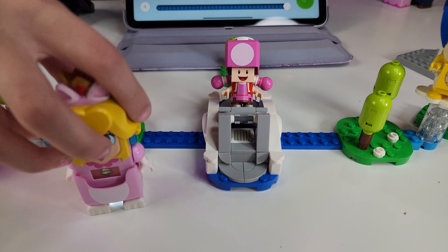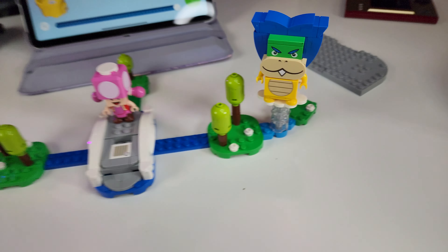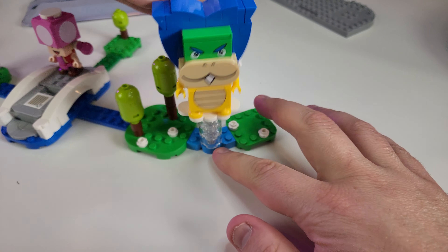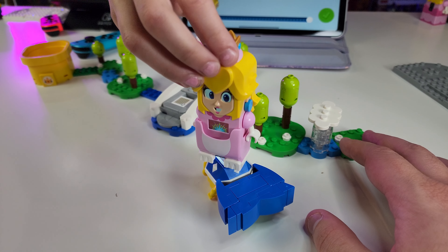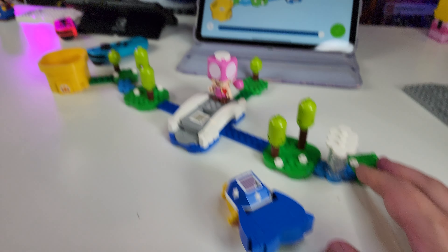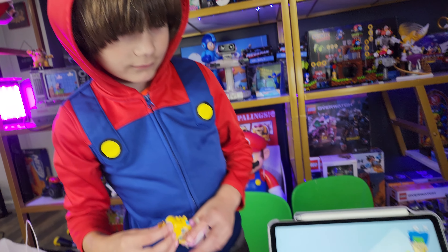First, you gotta save Toad — Toadette is on the bridge, she's like 'oh stuck,' boom, saved. Then we got Ludwig, we knock him off his cloud — get out of here Ludwig! And you give him six stomps.